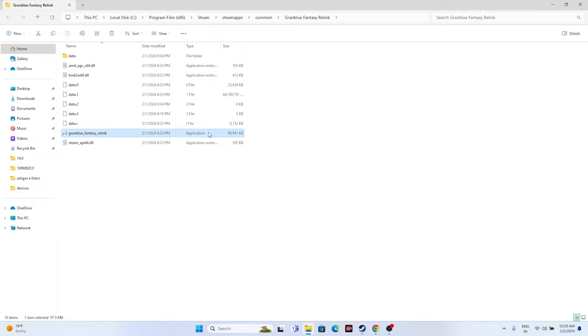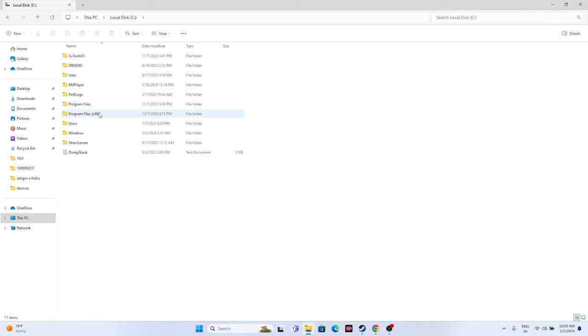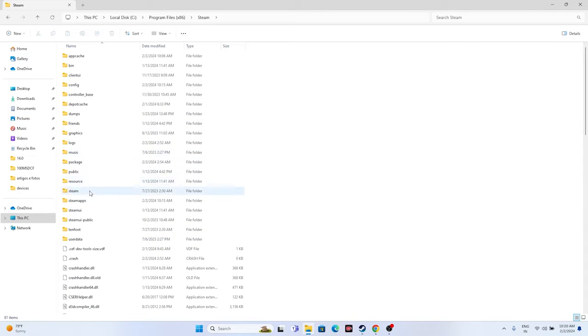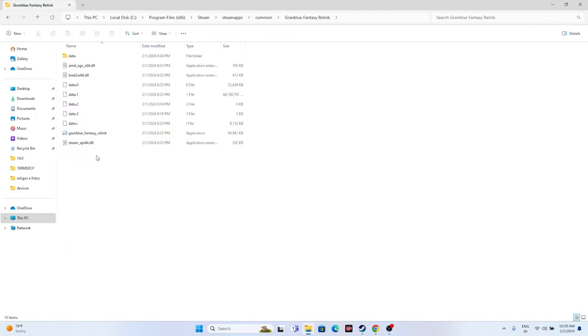Alternatively, you can navigate manually: go to This PC, then Local Disk, Program Files (x86), Steam folder, steamapps, common, and then navigate to the Granblue Fantasy Relink folder. Launch the game from here. This has helped many users, so give it a try.